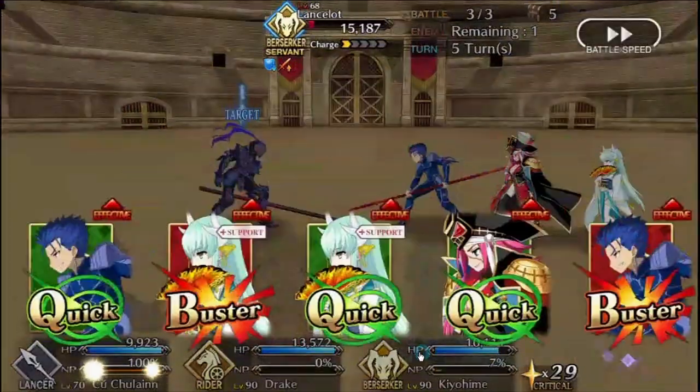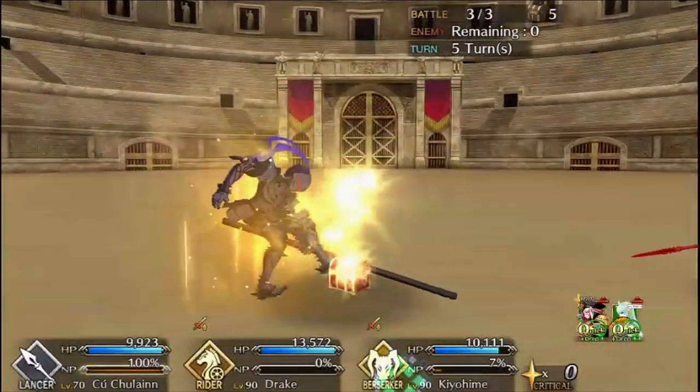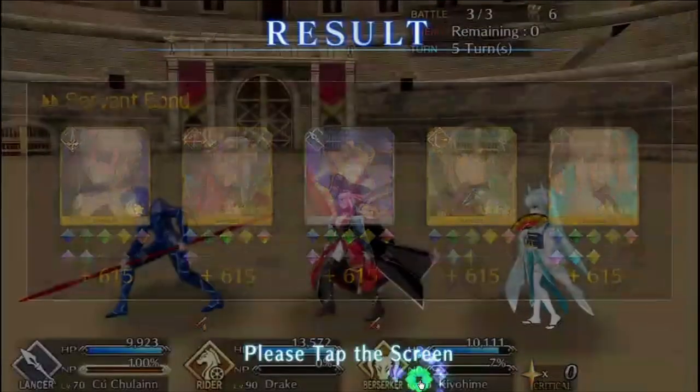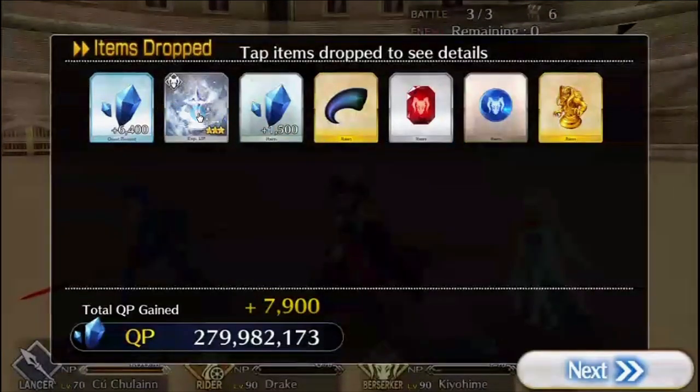And that's the revamped dailies in a nutshell for FGO English. Just like my other video on ascension items, since FGO English is still a growing game that will continue expanding and following the Japanese FGO schedule, there's no doubt that this video too will become outdated in due time with the inclusion of other ascension items that aren't currently in the game yet, like homunculus babies, forbidden pages, and eternal gears. But until then, this video will have to do. Thank you guys very much for watching, and I hope this video was informative and helpful. Until the next video, take care and have fun grinding — or not, it's really up to you. Anyways, thanks for watching, and I'll see you guys next time.